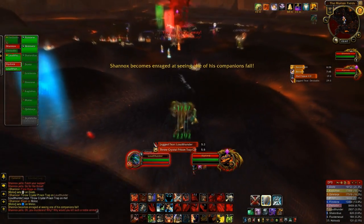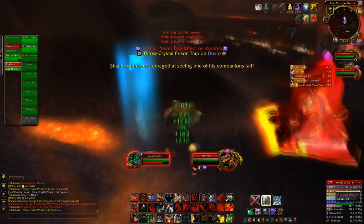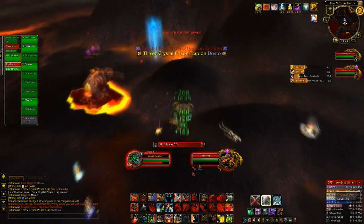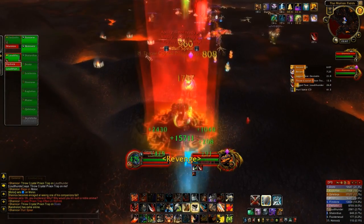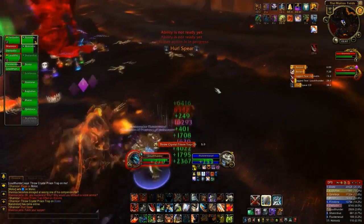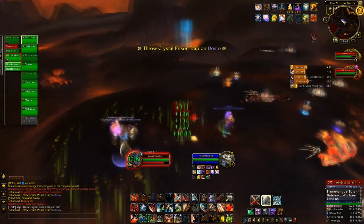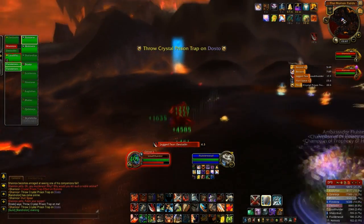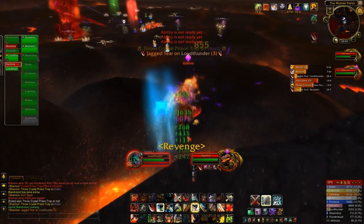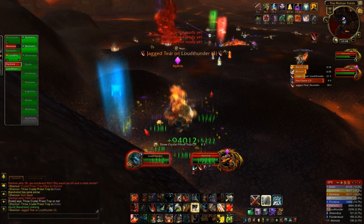There are basically two ways to reset the stacks that Rippling applies on the other tank. When Shannox throws his spear, Rippling will go to retrieve the spear and return it to Shannox — this gives you a chance to reset your stacks either by moving away, like I'm doing here. I've intervened to my healer and I'm doing a big loop. The other way is to actually get Rippling into a crystal prison trap. Bear in mind these traps take a bit of time to go off, so the best time is when he is walking back to retrieve the spear and is not in his run animation.